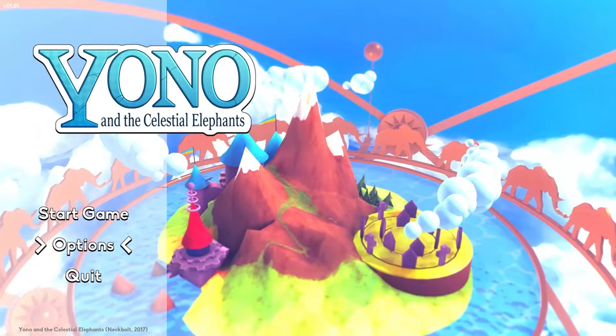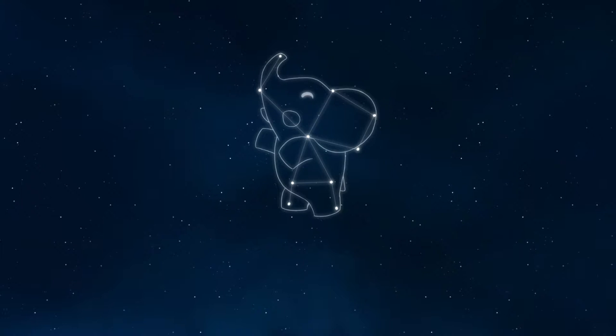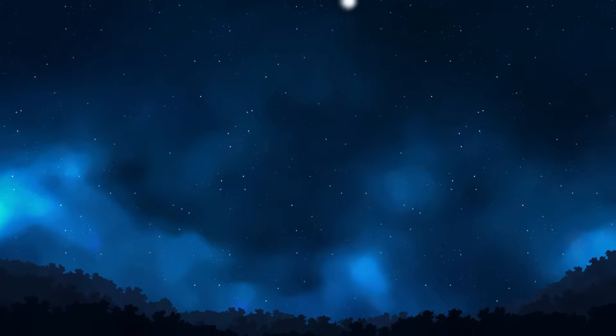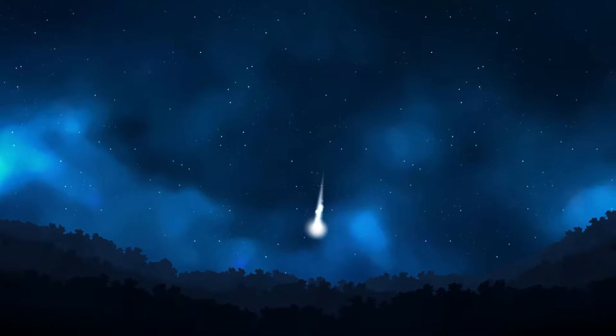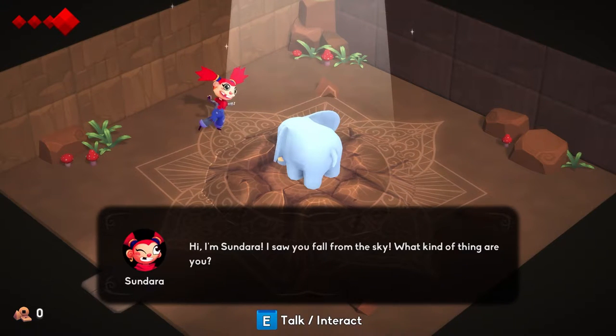Not a whole lot of settings here. Let's go back, let's start a game. Select a save file — it's the only one. Let's start a new game. Down for some Celestial Elephants. Oh, it's the Elephant Constellation!